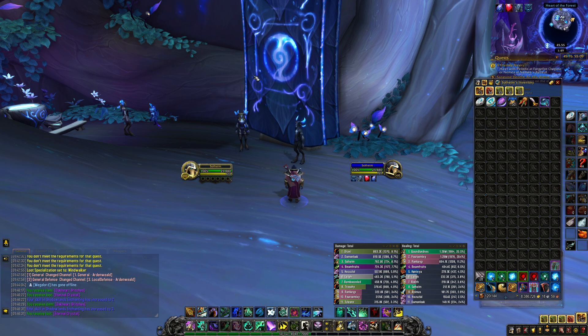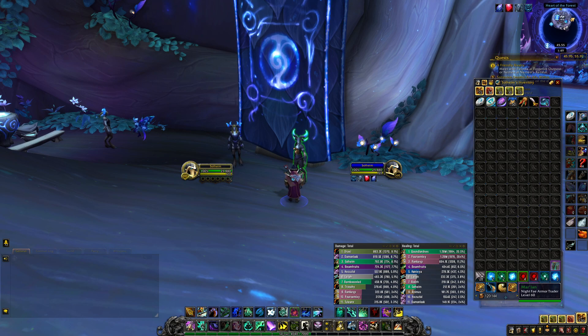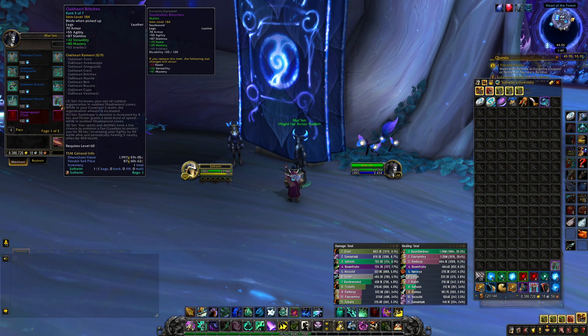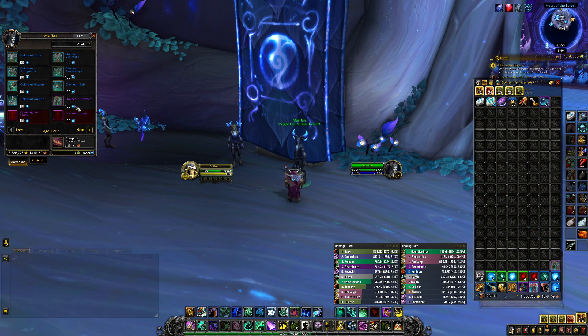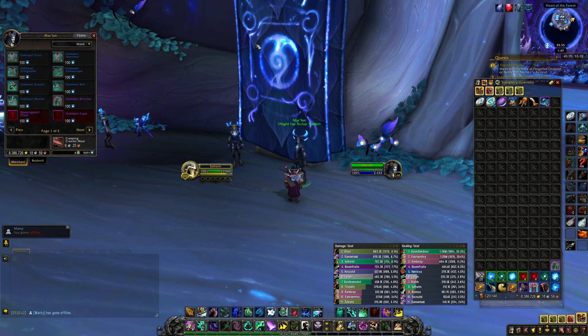Today we're gonna talk about an anima shuffle, where you spend anima and you buy an item, you sell that item for profit. What we're doing right now is going to our Knight Fate Armor Trader, or the Covenant Armor Trader — you can buy an Epic item for 100 anima, you can disenchant it, you can get Eternal Crystals, and sell those for profit.